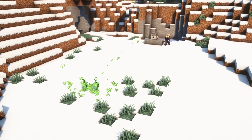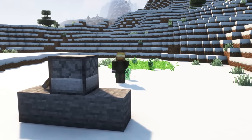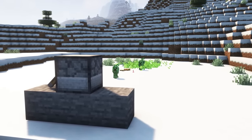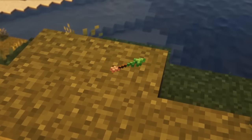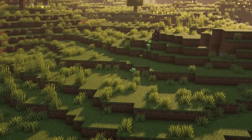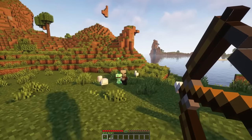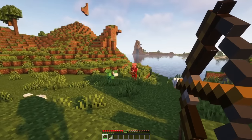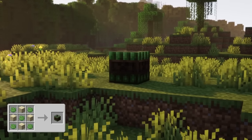You can also shoot creeper spores using a dispenser, but this will cause the creepies to be hostile to you as well. Furthermore, you are able to craft creeper spores into Mischief Arrows, which will spawn a friendly creepy at a position at which the arrow lands. So when using such an arrow, the mob will not only be damaged by the arrow itself, but will also be immediately attacked by the creepy which spawned in that moment.